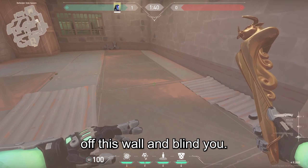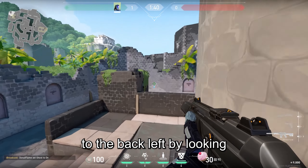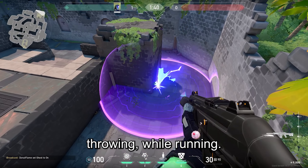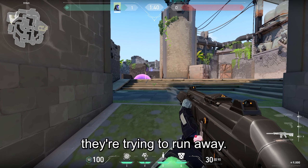When executing B, toss a molly to the back left by looking along the back wall and jump throwing while running. Afterwards, you can spam the wall to damage the person as they're trying to run away.